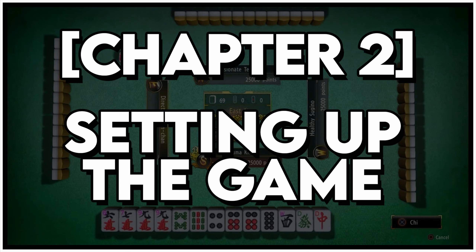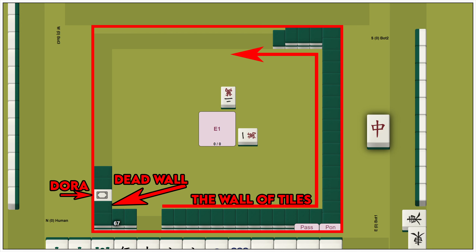Chapter 2: Setting up the Game. If you're playing Riichi Mahjong online or in a video game like Yakuza, this part is often skipped. In a real-life Mahjong game, the players would begin building a wall of tiles, shuffling them, and then distributing 13 tiles to each player.